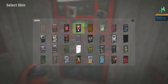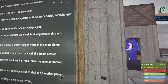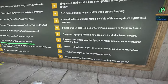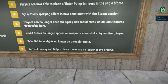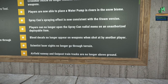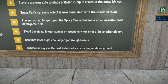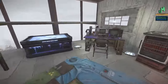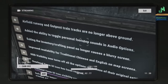We do have access to the spray can to change skins on doors and things like that, but we won't be able to use it fully until the full version since PTB doesn't currently have skins support. Players no longer open the spray can radio menu on unauthorized deployable items. Blood decals no longer appear on weapons when shot by another player. Scientist laser sights no longer go through terrain.